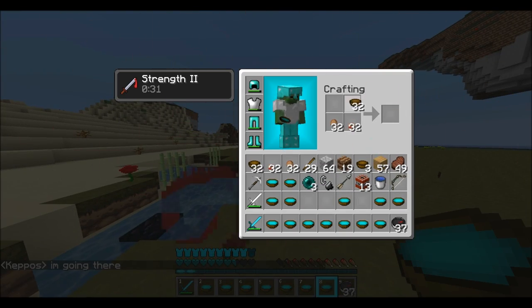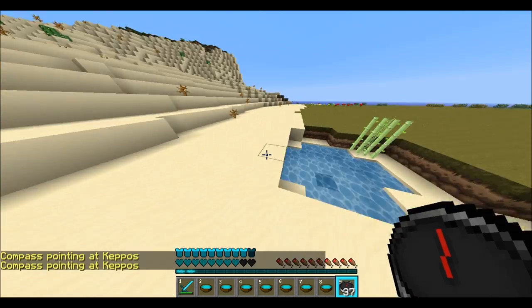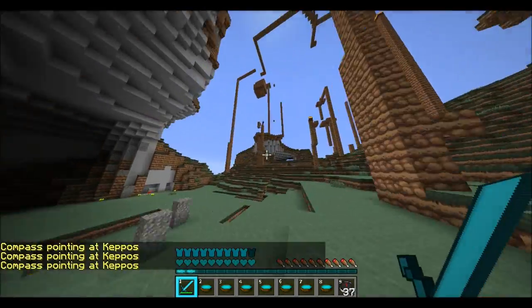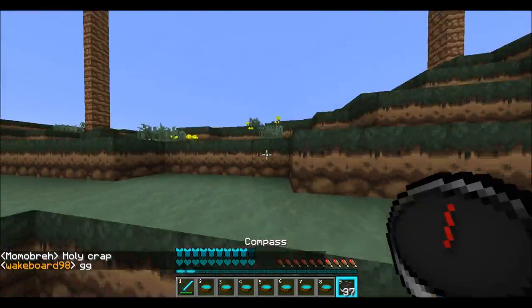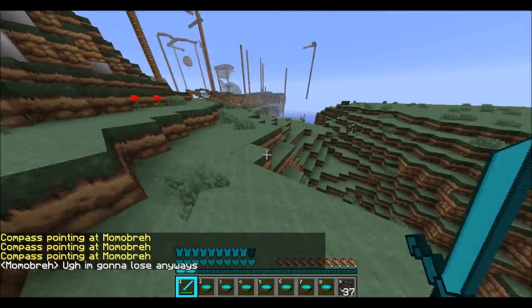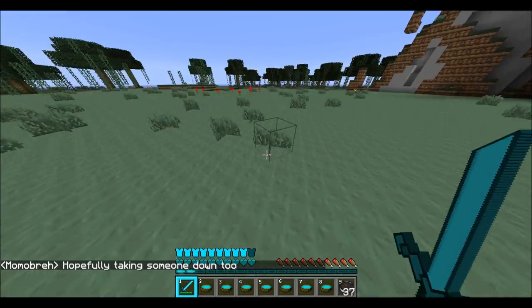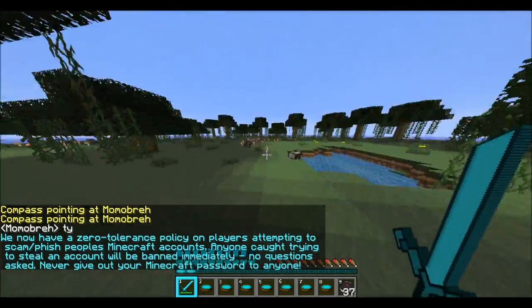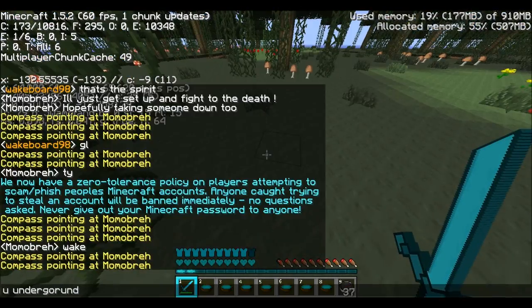I get a water bucket in case I come across a tower so I can do MLG water. If you guys didn't know what MLG water is — it's where right before you hit the ground if you're falling a long distance, you take your water bucket and right-click as fast as you can so when you land you land on the water. That one arrow I got from the feast came in handy and I hit a guy up on a tower — one arrow, one kill. MLG water is a lot better and faster than just putting water under a tower if you have the bucket.